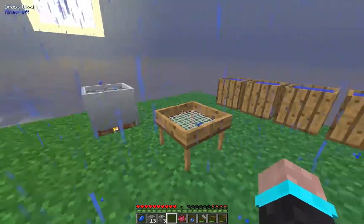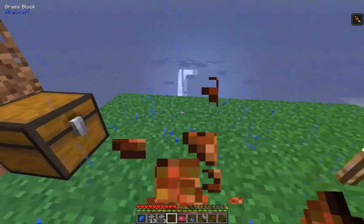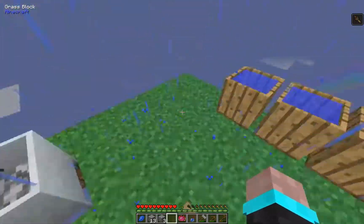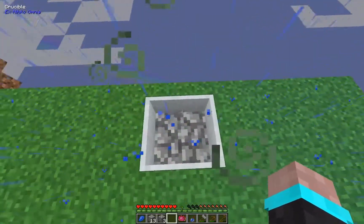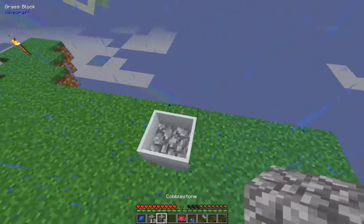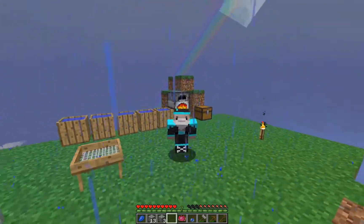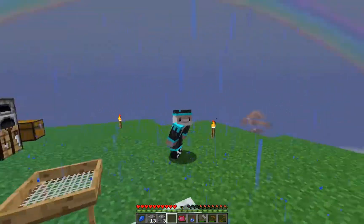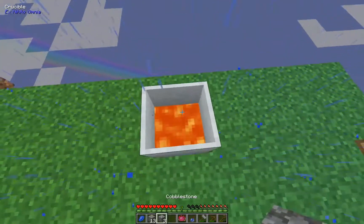We've got the crucible placed, which I'm really happy with. Once I put cobble inside it'll turn into lava — just give it a minute. My character is starving so I'll eat something. I can then make a bucket and set up a farm. I don't know if you can put other things like gravel in the crucible — I haven't played this modpack very much. This is probably gonna be it for the video since I don't want videos that are 20-30 minutes long because they take forever to render.